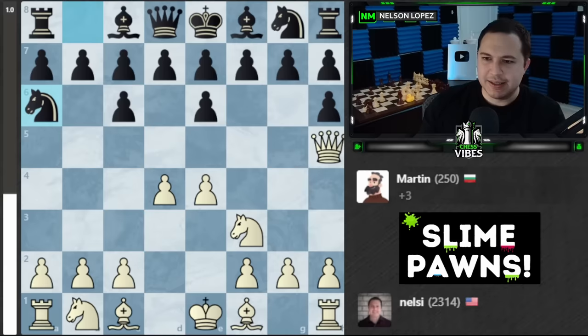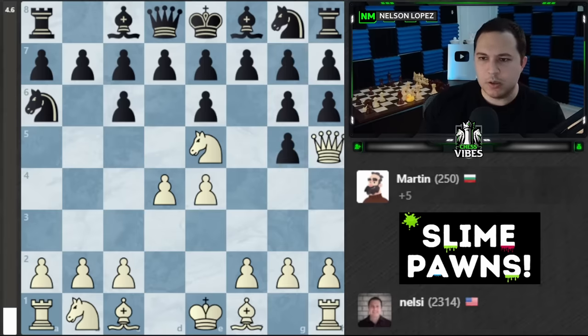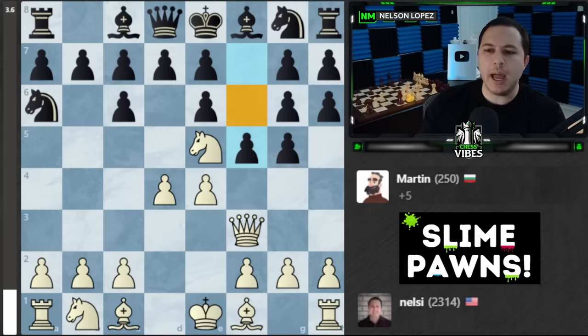Should I just go for checkmate and see if we can end this game? I'm a little bit concerned about the pawns. Let's try it. Oh, normally that would be checkmate, but in slime chess he gets two more pawns. What a clever move by Martin going for the slime block. Okay, well this is proving difficult — let's try it from a different angle. It's like he knows what game we're playing.